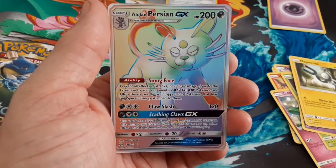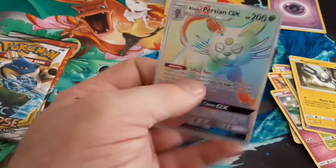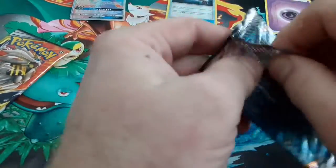Alolan Persian Rainbow Rare! I either have this or have the full art — I know I have the full art, so I'm not sure if I have this one or not. That's a check, that's a hit, a major hit! Going with my second favorite, the Blastoise and Piplup pack.